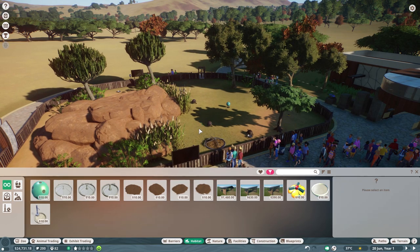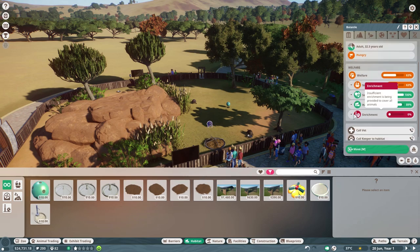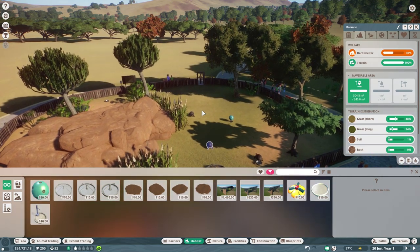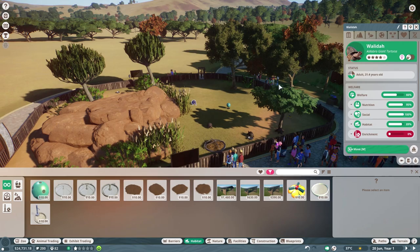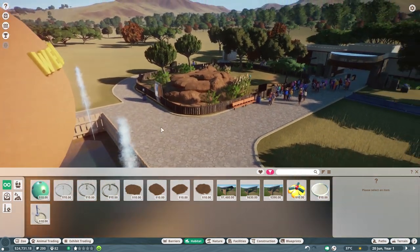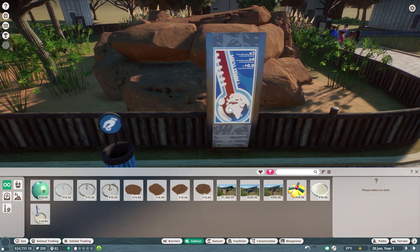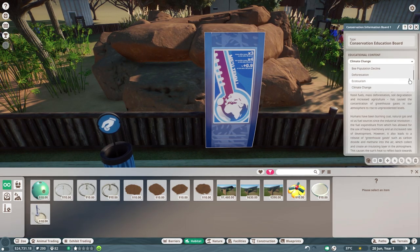Is that going to help with their enrichment levels? Their food enrichment and toy enrichment are at 100. I assume when I move things on that will slowly start ticking. This terrain thing has gone up a bit - it was 26, now it's 49. I don't know if it's because they're creeping nearer to the cave. I've also put down a conservation board - a little sort of powered board. I like these because you can choose what you want to put on them - climate change, deforestation, population fragmentation. I've gone for climate change. I really like that there's this information board where you can pick the content.